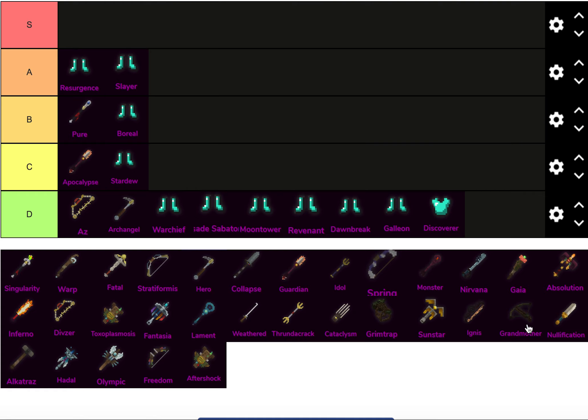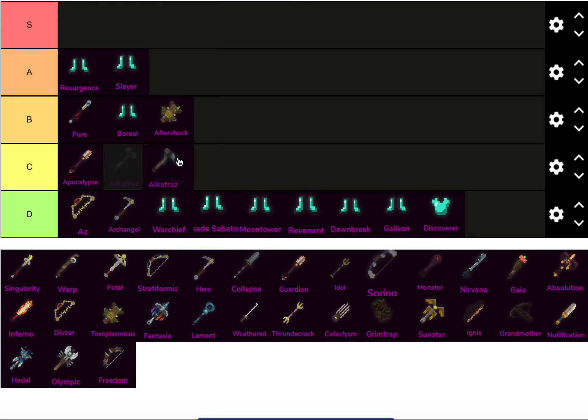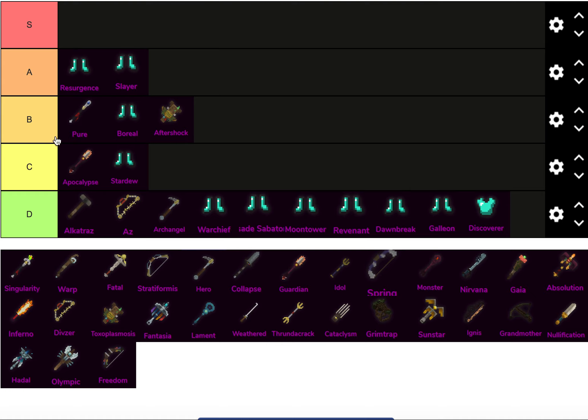Aftershock — low B tier, high C tier. I haven't really built much with Aftershock, but I think it's one of the best tier stack weapons. So I'll put that there, which automatically puts Alcatraz in D tier, because Alcatraz just sucks. But Aftershock — I've seen 50k DPS builds with it, so it'll go in B tier.